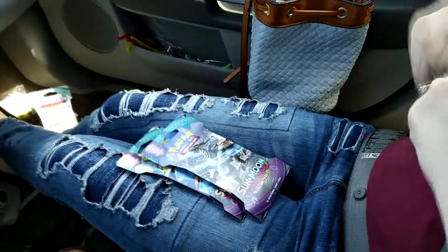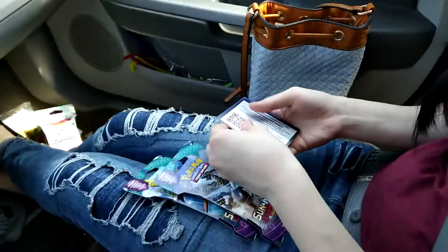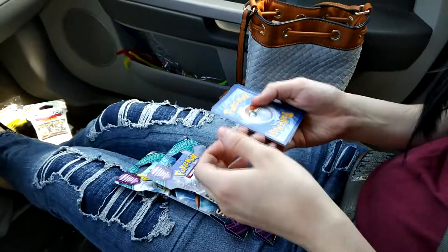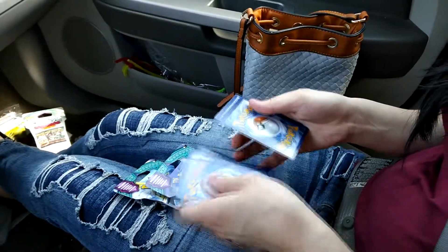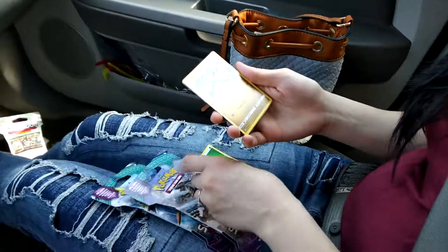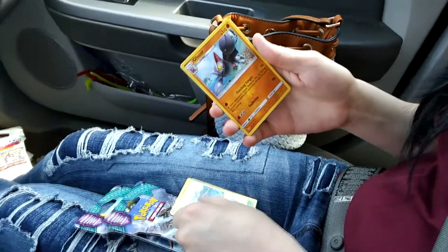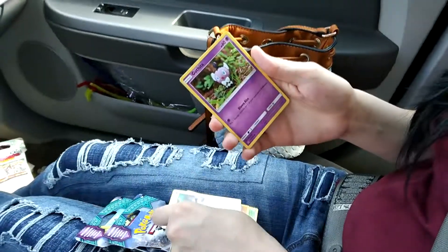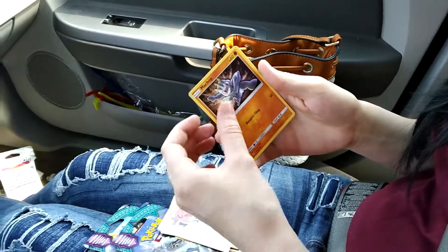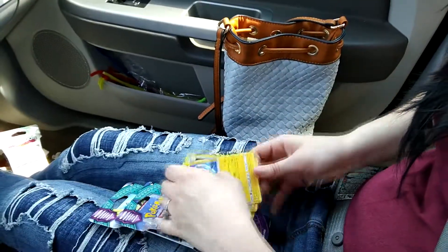Let's see if we can get something sweet today. We're digging for Lele because I don't have any right now. Don't show him the code card — I need that, I'll redeem it before I post it. We take four from the back, put them in the front, get the energy. We got a Leaf Energy, a Jangmo-o, Hakamo-o, Glyscor, Chansey, Gothita, Vulpix, Fletchling, Machop, Enhanced Hammer, a Reverse Holo, and the rare is a Heliolisk non-holo rare — pretty lame.